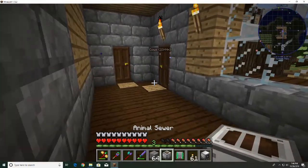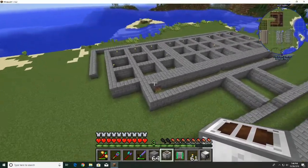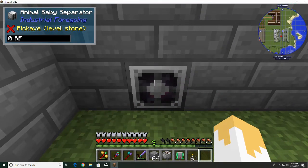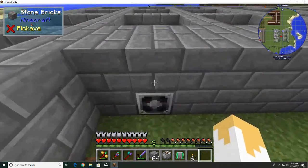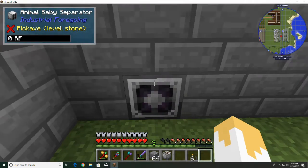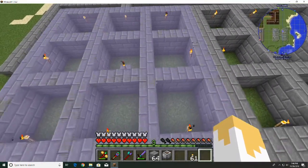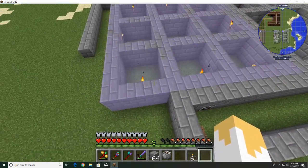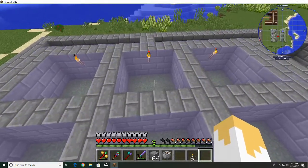I haven't tested the sewer out yet to see if my plan will work, but everything else should work just fine. The plan is the animal baby separator goes here, facing this direction. When I turn on the show area, it's right in front of it — two blocks tall, right in front. If I put a tier 11 range add-on in here, that will cover a 3x3 area of 3x3s. I could be more efficient and take out the walls, but I'd like to keep the cows in their specific rooms.